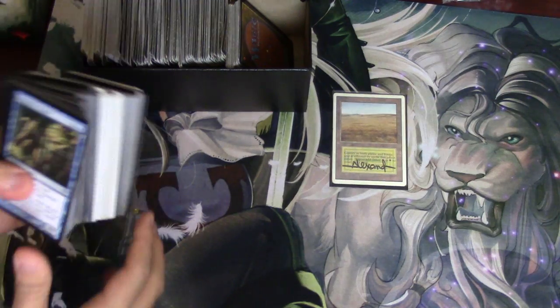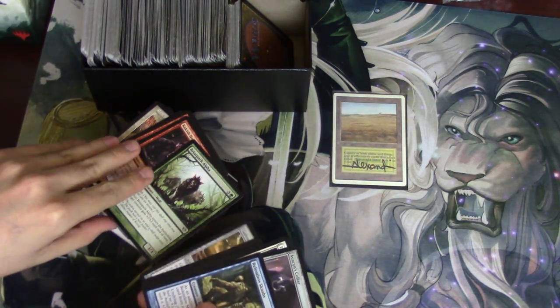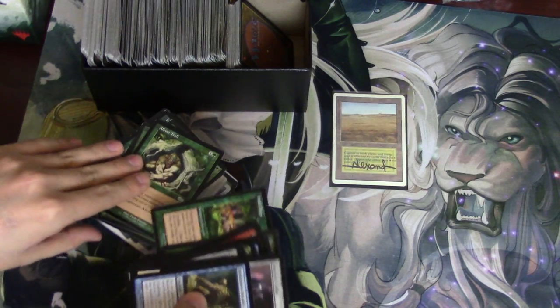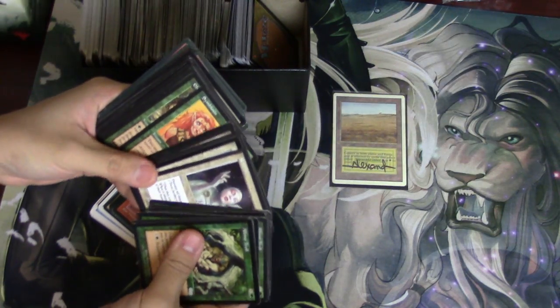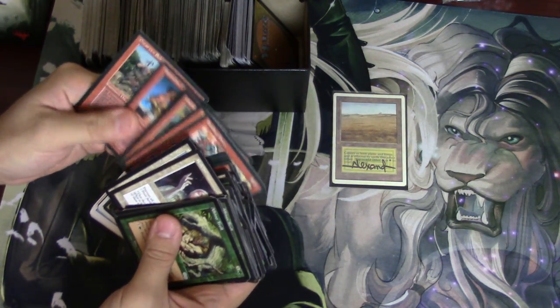Now pulling from here — this looks like newer stuff but I think they're uncommons. Firestorm Mantle — oh great. I love the Troll, Erhnam Djinn used to be very good. And we're into Urza's Saga now — Alvis, Lyric. I'll give you some Urza's Saga too.